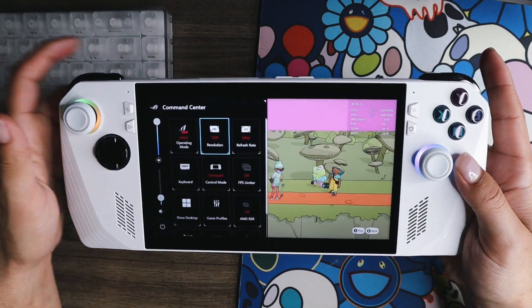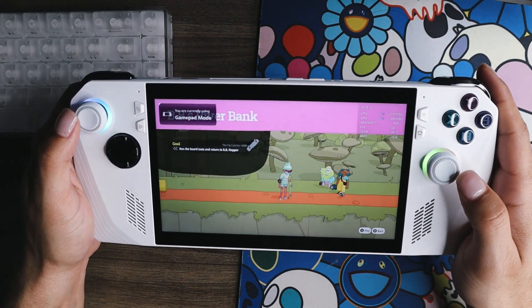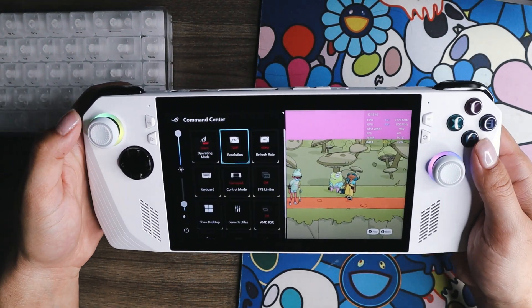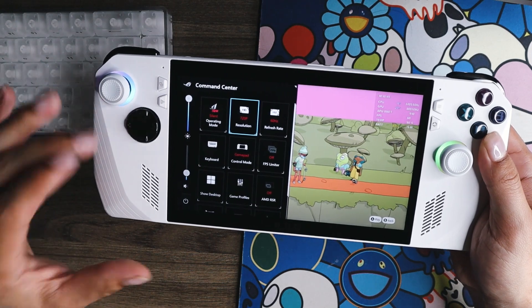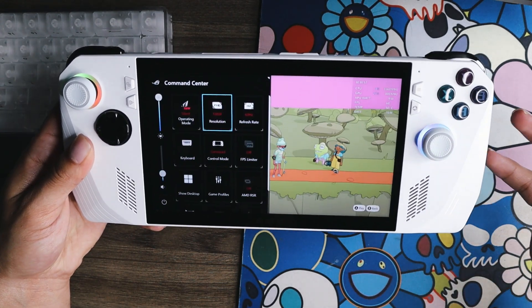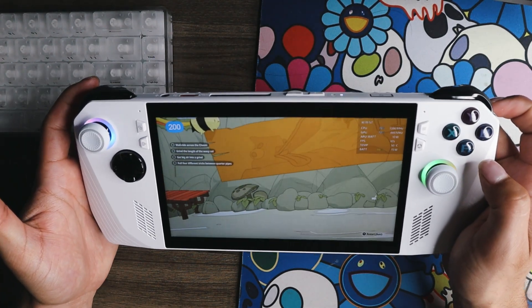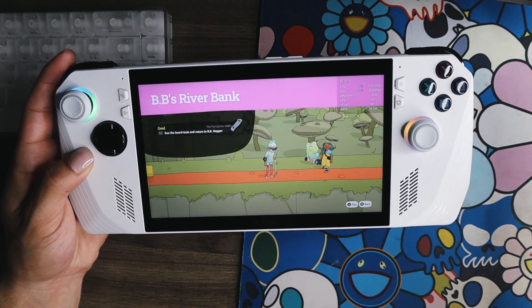Next up we have resolution. The Ally lets you switch between 720p and 1080p on the fly with this tile, and I personally like to use the 720p option when playing in portable mode and not on a dock. I think it looks perfectly fine and it increases the frame rate — that's why I use 720p more. It lets me get better performance and the system has to do less to achieve the resolution, especially on such a small screen. Now if you're mirroring your screen to a TV or monitor, you'll want to go up to 1080p at least — you're going to have a very blurry image on 720p playing on a big screen. Right now at 1080p I'm hitting 116 fps at 10 watts, but keep in mind I'm playing a 2D side-scroll game — it's not super demanding.